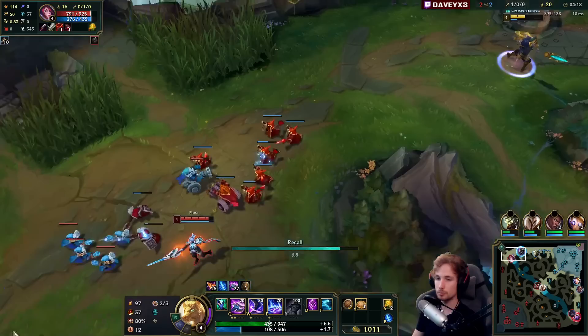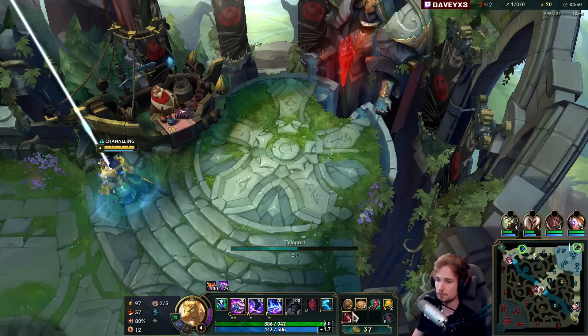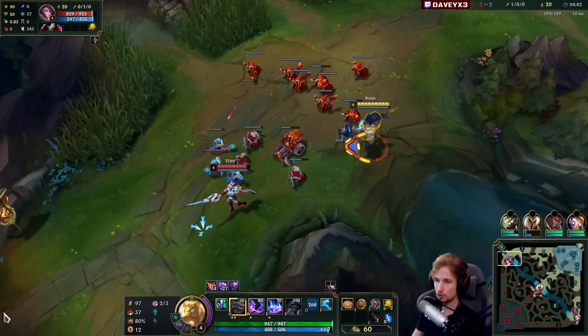She seems pretty smart trying to prevent me from stacking, but no problem — we're going to head back. The first thing I always buy is Lucidity Boots in matchups where it's allowed. Lucidity Boots is one of the best purchases because you get 20 ability haste almost instantly, plus movement speed, and it also reduces Summoner Spell cooldowns.